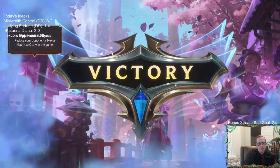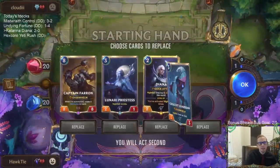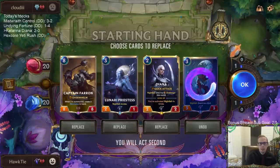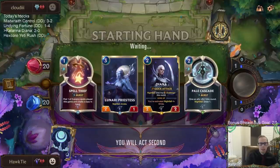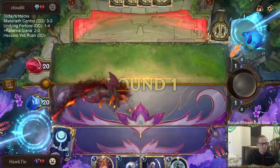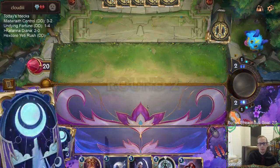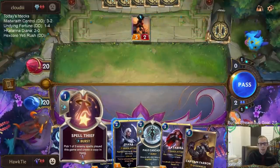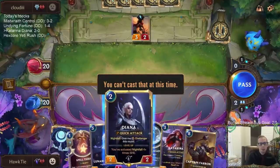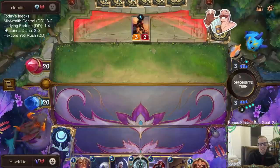Game three against another Katarina deck with frostbite. I can't even cast Spell Thief to turn on nightfall — that's a bummer. I was going to throw it away to turn on nightfall but I can't even do that. As long as they don't have Brittle Steel, this will pick up the Katarina. If they have Brittle Steel they probably win the game.